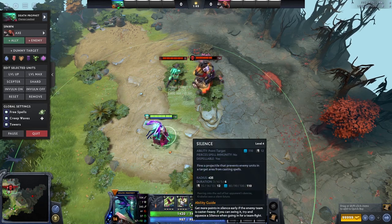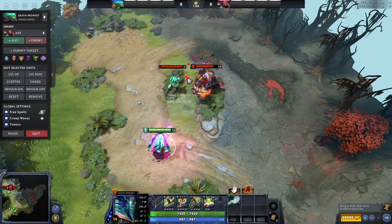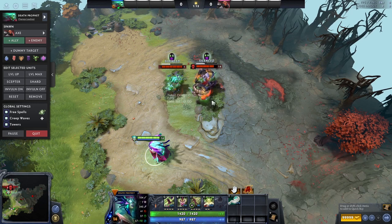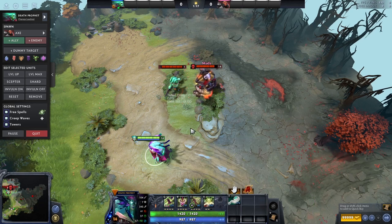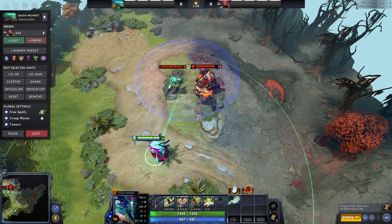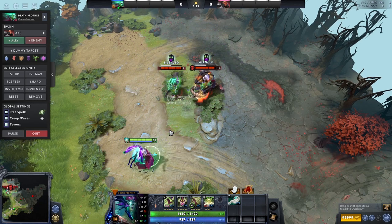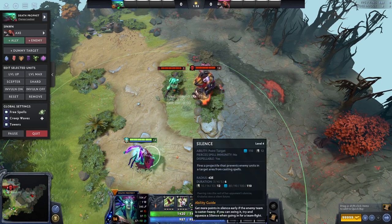Next is Silence — another straightforward ability. It has a cast range, you shoot out a projectile with a cast animation, and everything in the AoE where it lands is silenced. The silence is really, really long once you max it out. This is probably one of the best silences in the game because it's AoE and because of the duration. Even with one point it can offer a lot of offensive and defensive capability against spirit heroes and other mids that rely on spells — just a really good part of this hero's kit.